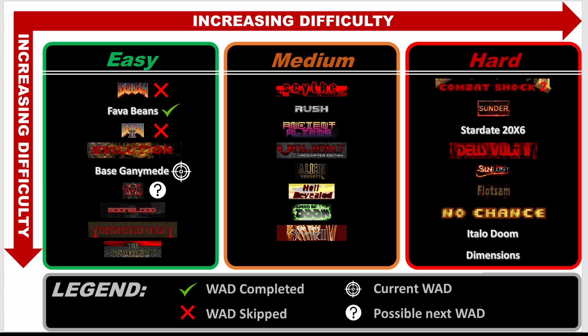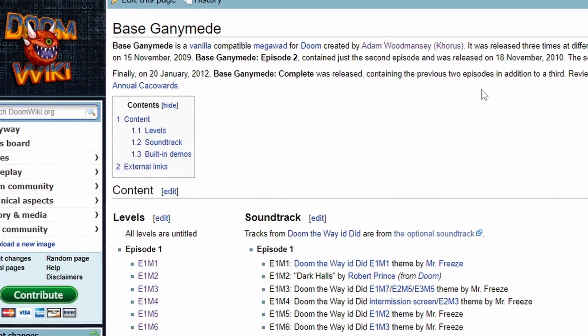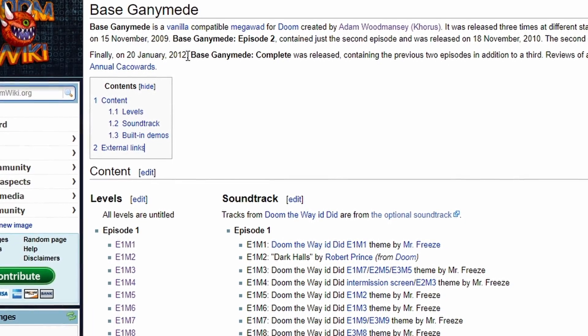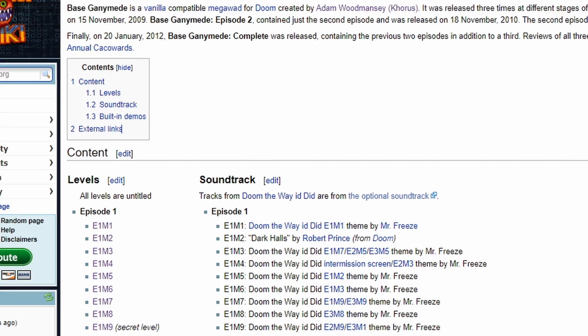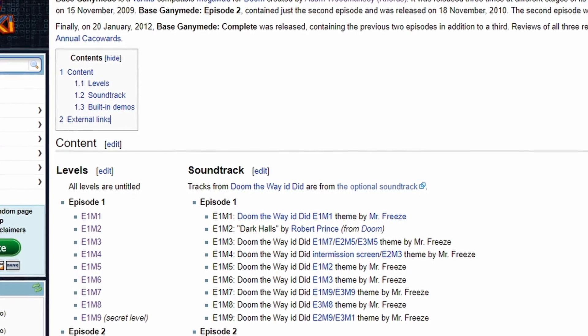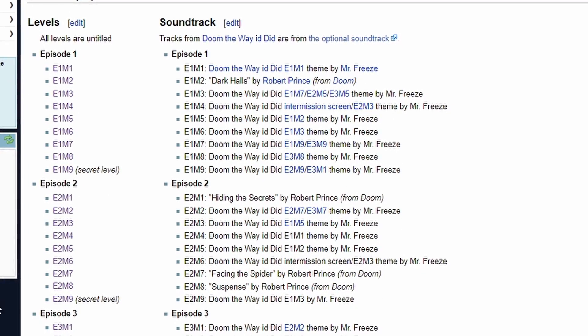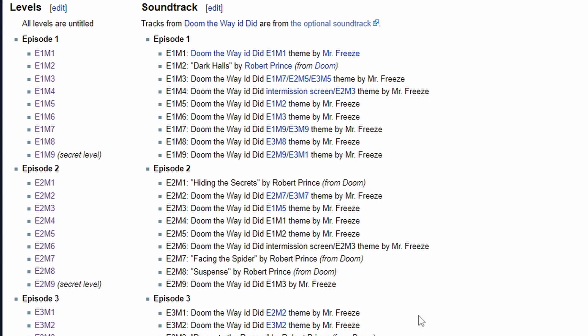After Base Ganymede, the next target will be Sigil, so really looking forward to that. Looking at Base Ganymede on the DoomWiki — it was created by Adam Woodmansey, with the final version including all three episodes released in January 2012. Interestingly, in 2010 it got second place in the 17th Annual Cacowards for its second episode.